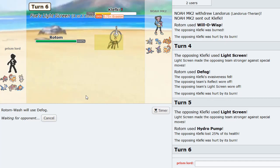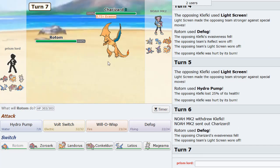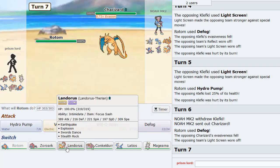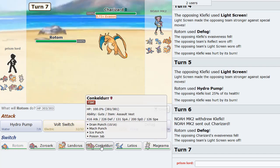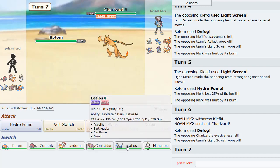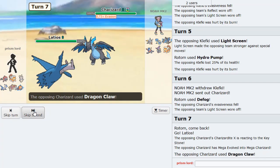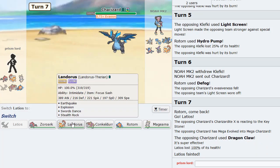Then we're pretty good to go. Zard is in - is this Zard X or Y? That is the question. I have a Sash Lando so we can use that as a safety measure. Conkeldurr I think is a Pokemon I could switch in right now, or I could go Latios. Latios doesn't put in much work versus his team - he's got too much for it. So we're going to go Latios. He is Zard X - just Dragon Claws, knocks us out. Good to know what it is though.